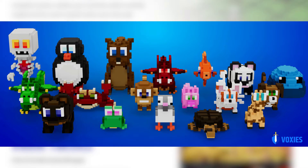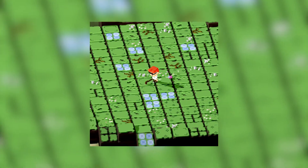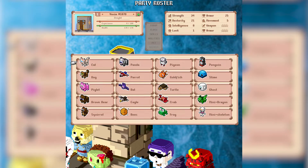Companion pets are little creatures that a Voxy can equip to help in-game. Each companion pet has one Exploration Ability and one In-Battle Ability, and each Voxy can equip one companion. These are some of the companion pets you can get — I think the Mini Dragon one looks cool. You can find companion pets by playing the game, or if your Voxy NFT already has one, then you can use it in-game.